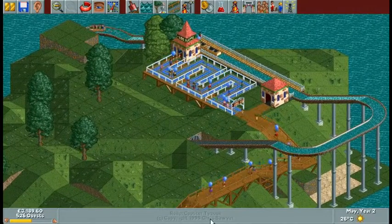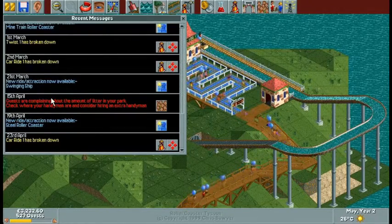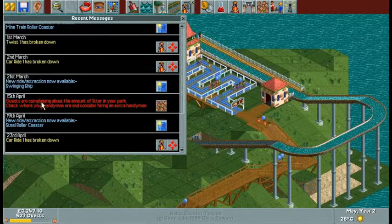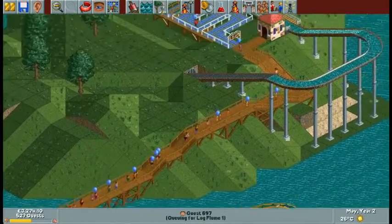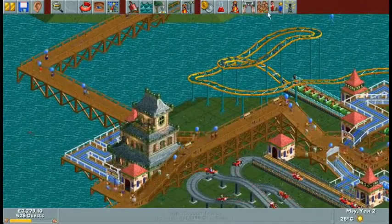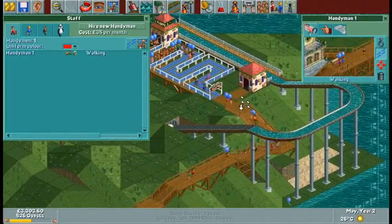While we were building, I noticed the swinging ship has been unlocked — we can add one of those later, a nice small ride to just pop in. Also, some guests were complaining about the amount of litter in the park, so we need to check on our handymen and see what's happening. It's probably time to set out our handymen or at least give them specific areas. We'll get another handyman to have an area as well.